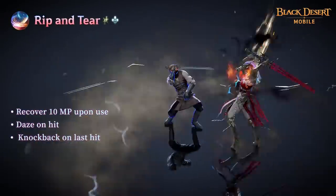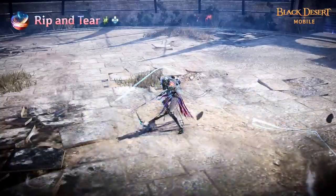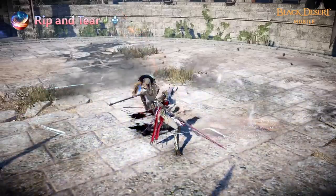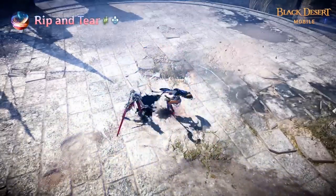Rip and Tear is a skill which wields Lightning and Brimstone to tear enemies to shreds. It also increases Draconia's DP for a set time. The target will suffer daze on hit and Knockback on the last hit, and their AP will decrease for a set time.